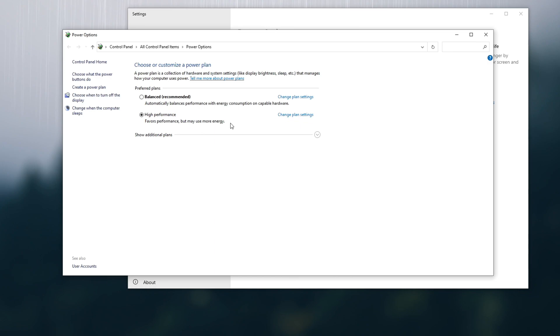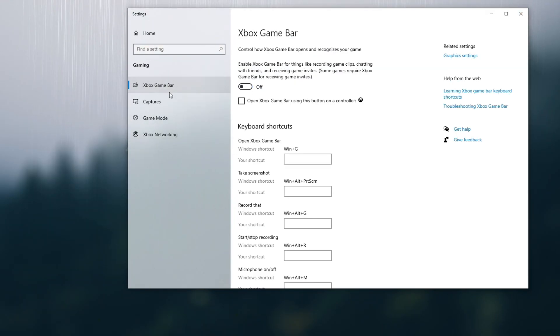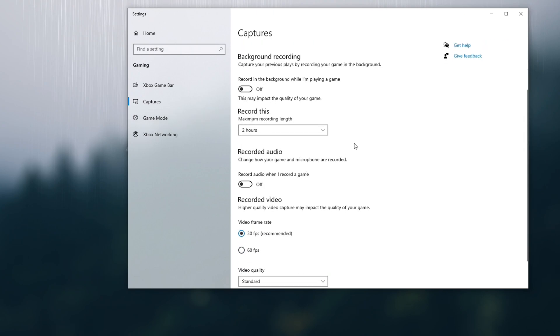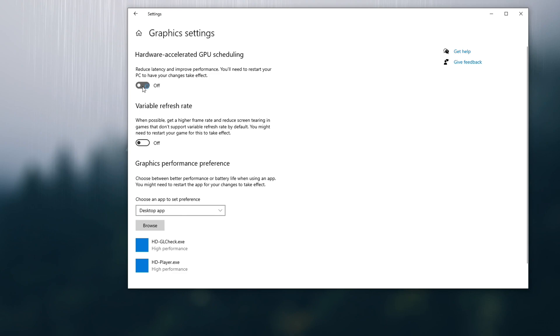Usually every computer's default settings are unbalanced, but putting this option on high performance has shown to improve FPS in Warzone. Lastly, go to the search bar and type game mode — game mode settings should appear. Click on it, then click Xbox game bar and make sure the Xbox bar button is turned off. Then select captures and make sure background recording and any type of recording is turned off. Then select game mode and make sure this game mode option is enabled. Finally, click on graphics settings in the top right corner and enable hardware acceleration GPU scheduling. If none of the previous fixes worked, you can also try enabling variable refresh rate. The first option fixed all my problems with Warzone, but feel free to experiment with both.